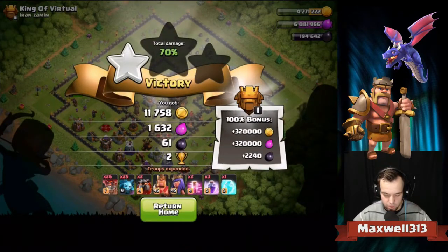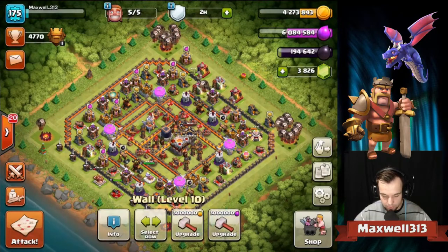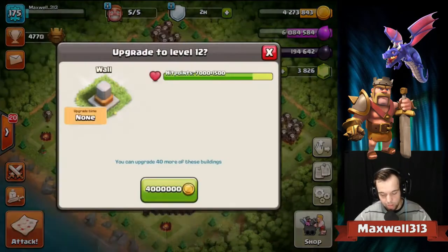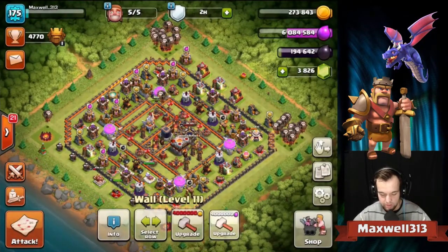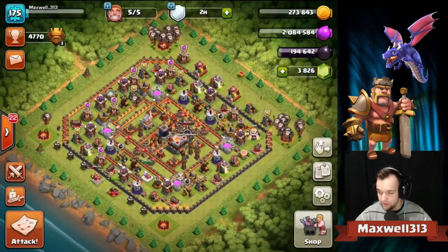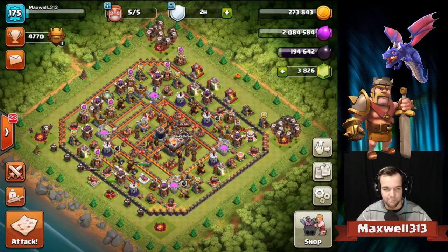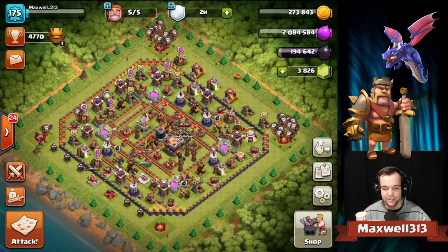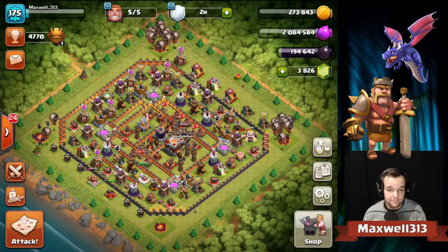Having fun with it of course guys. We cannot end this video without upgrading some stuff - we're going to upgrade one wall over here to the max level of level 12 with gold, and then upgrade one wall over here to level 12 with elixir. There we go - a couple more walls done. My account is maxed - Maxwell is maxed - I'm happy about that. Thank you for checking out the video and until next time I will see you all later.